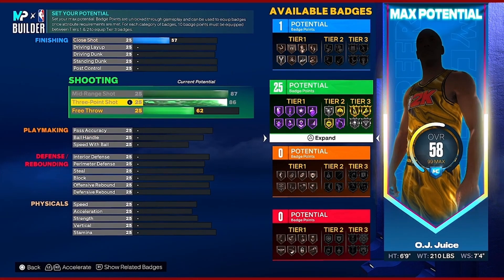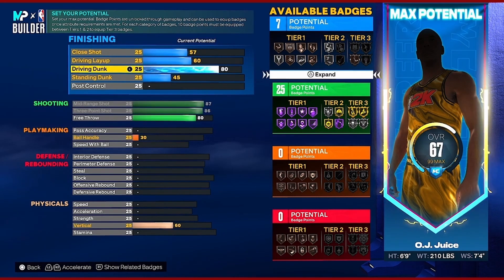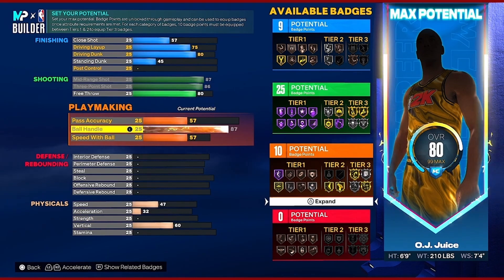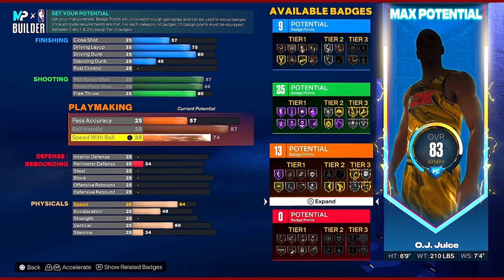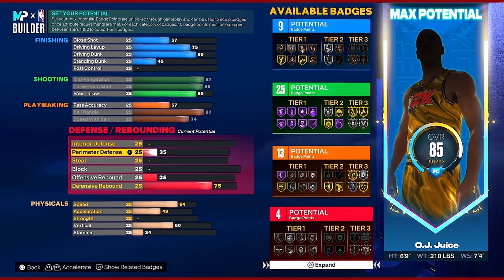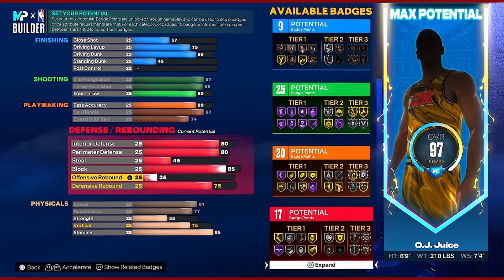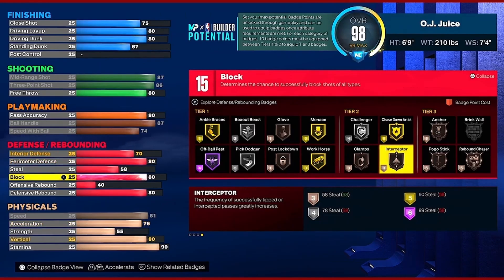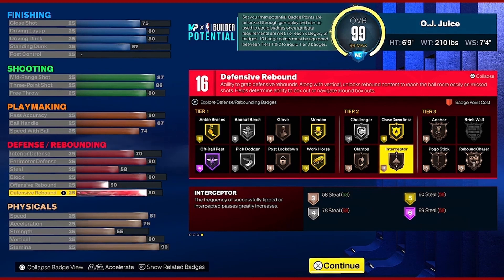Watch how he upgrades the build — when he upgrades certain stats, other things go up in other categories too. He's also trying to get certain badges and maximize badge count in every category to fit his playstyle. Use this as a template — you don't have to make the exact build. You can always tweak it. I'm going to change it to fit my playstyle since I'm not going to be the main ball handler, but I still want decent ball control.